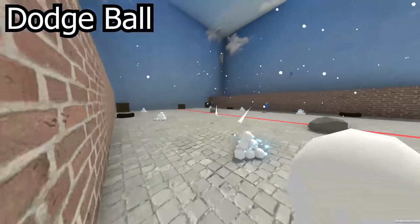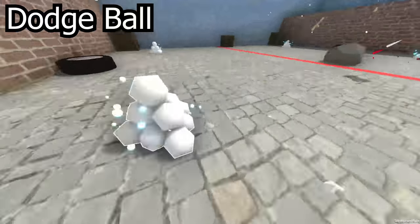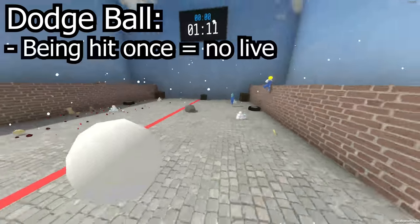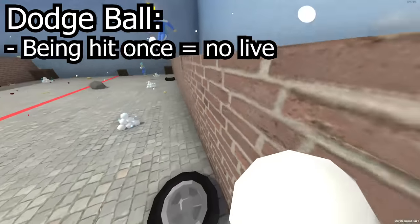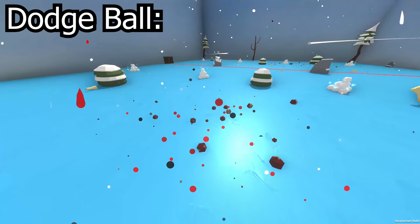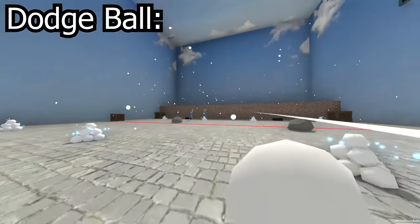Now, Dodgeball is kind of similar, but also pretty different. In this case, you're placed on one of two teams and put on a map with a bunch of piles of snow, like Snowbrawl. But being hit by a single snowball causes you to be eliminated instantly, and when one team is completely eliminated, all players on the opposing team make it through to the next round, whether they were eliminated or not.